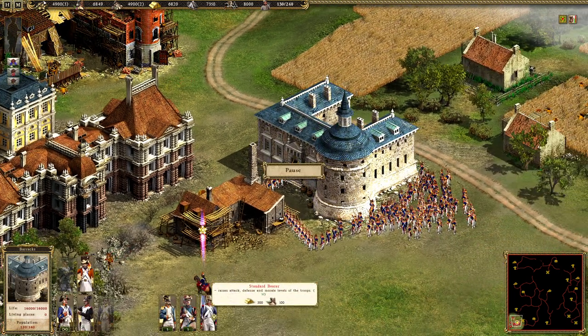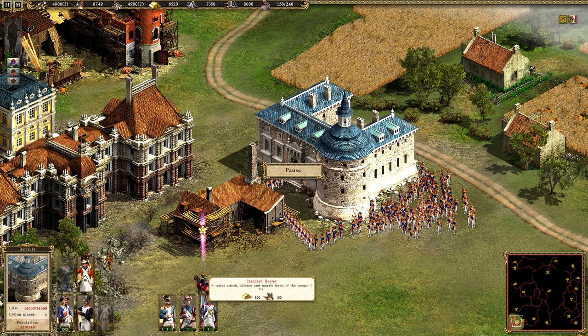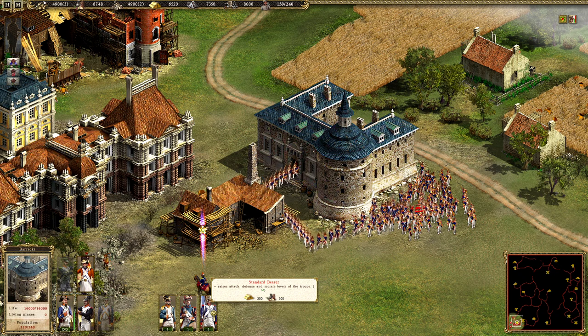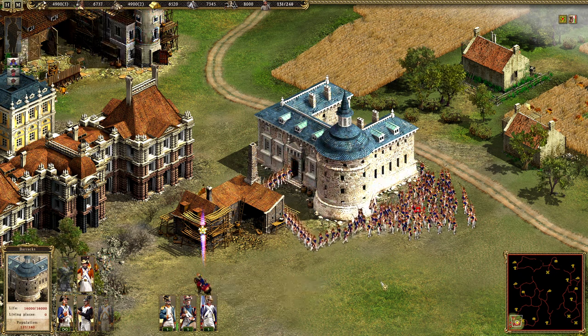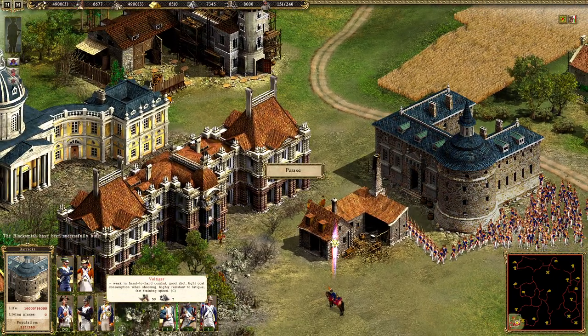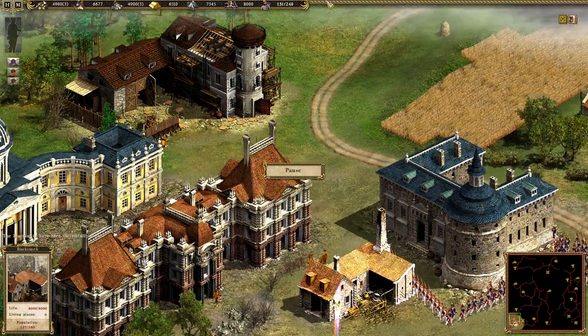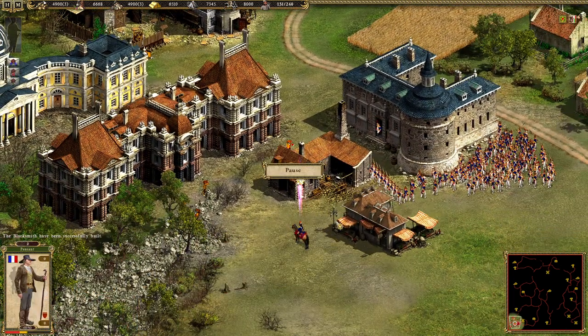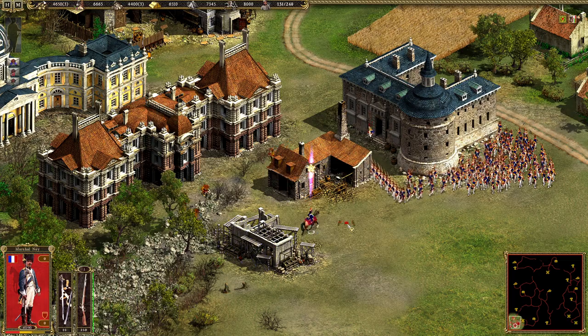Now let's build all the extra units. This one — the standard bearer — is very expensive, but it raises attack, defense and morale. We have a lot of gold, so I'm going to build two cheap national guards and then go to the Fusilier and the Voltigueur. Let's also build a marketplace here.